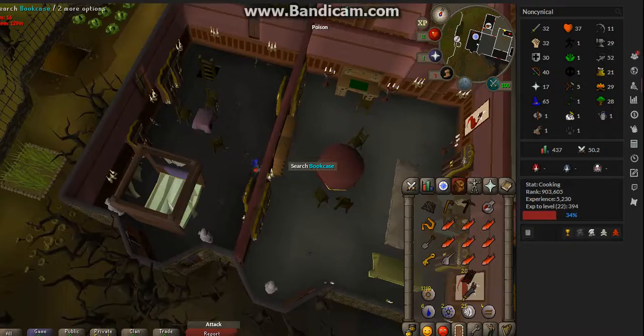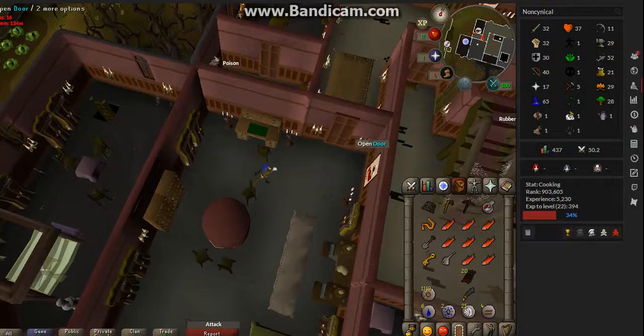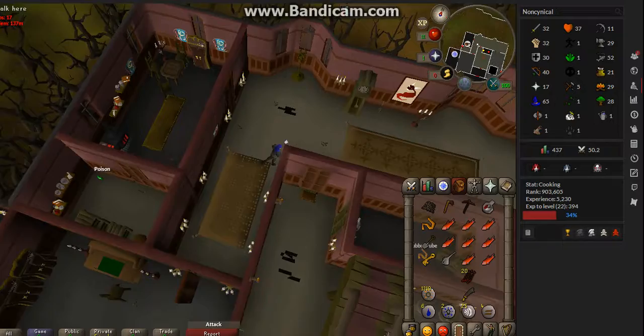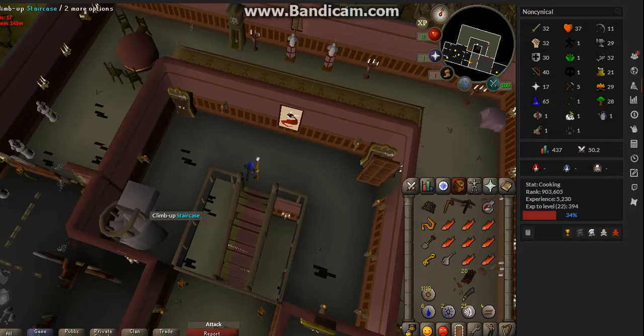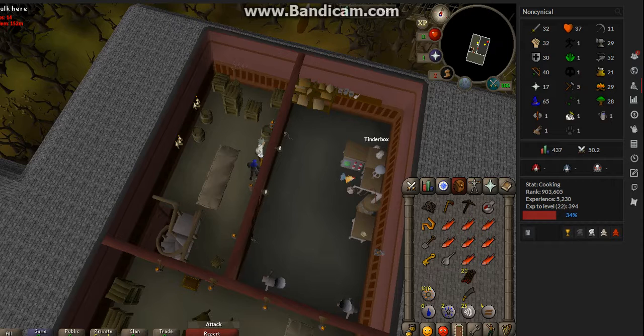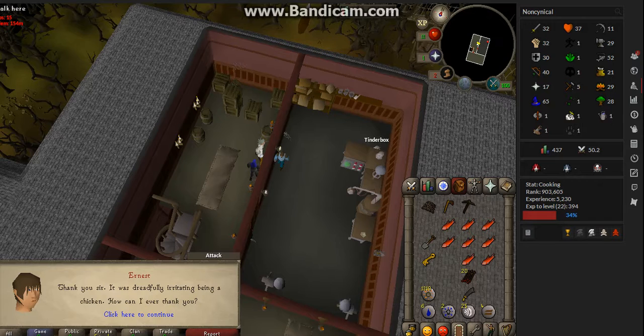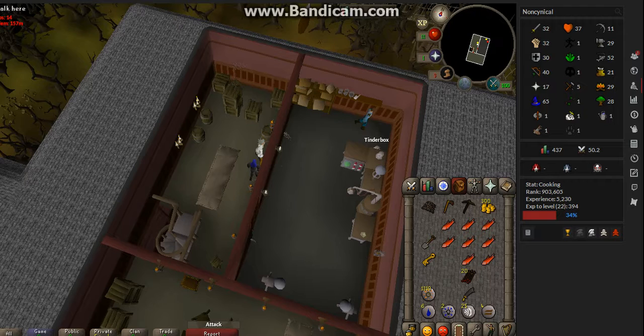Then pull this lever, and then you can go back through the dirt bookcase. Then we're going to go back up the stairs, up the staircase, and talk to the old dude again. And the chicken is a man now — boom! You finished Ernest the Chicken quest, cause you is a boss. 4 quest points for you. Non-Infamous signing out.